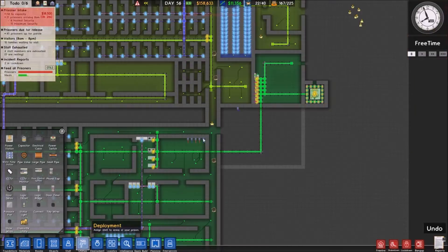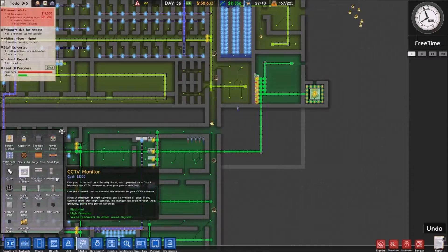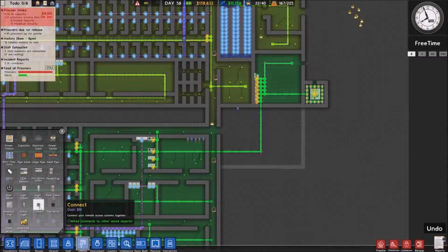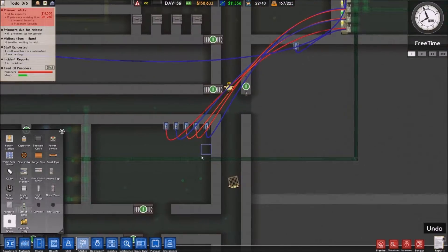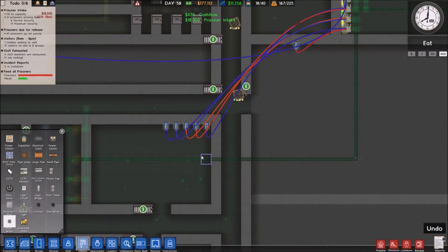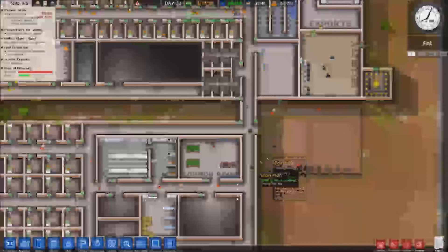Someone's using the phone. So if we have a look at utilities - connect, there it is. Show the wires - yeah, the phone is being listened to. So if they arrange something we'll know about it.